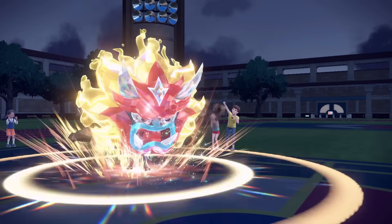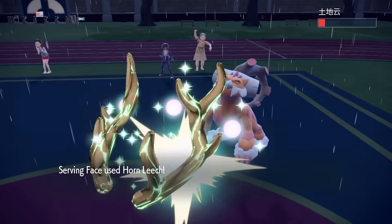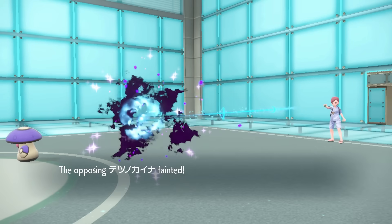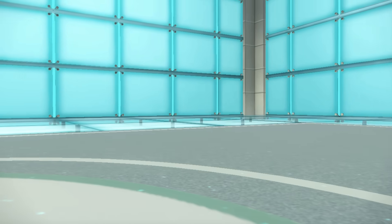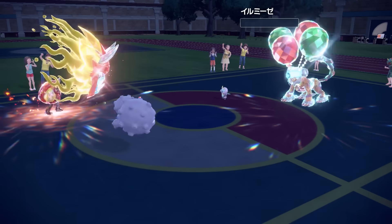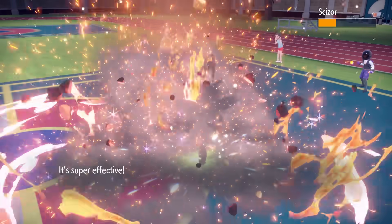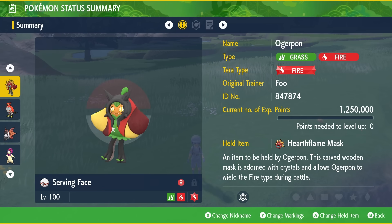Speaking of Ogerpon, one hidden mechanic that most people are aware of now — but really important to know if you're not — is that if you give it one of its masked items, it will boost all of Ogerpon's moves by 20% power. That's a really, really big boost, and it's not just to its Ivy Cudgel or its STAB moves — it's to all of its coverage moves too. So even if it's running Play Rough, Stomping Tantrum, or Knock Off, those will all get the power boost from holding the mask. That's a really powerful item: it allows Ogerpon to get a damage boost, change its type, and change the type of its Ivy Cudgel so that it retains STAB. It's just really, really strong and definitely something to be aware of because it will affect damage calculations. It's important to mention because the item description in-game does not explain this at all — it just says 'when held, this item will change Ogerpon's form.'